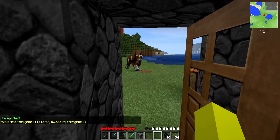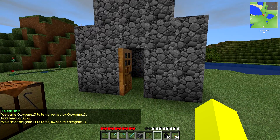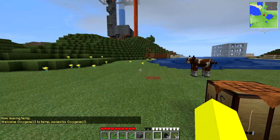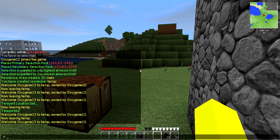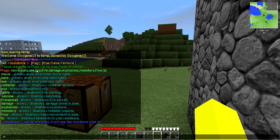Ta-da! We are back there. And that's pretty much the basics for it. Now there's a load of flags you can set for these residences, which means you can change whatever options you want in it. Those are /res set question mark, and as you can see at the top it gives you a list of what all those flags are.